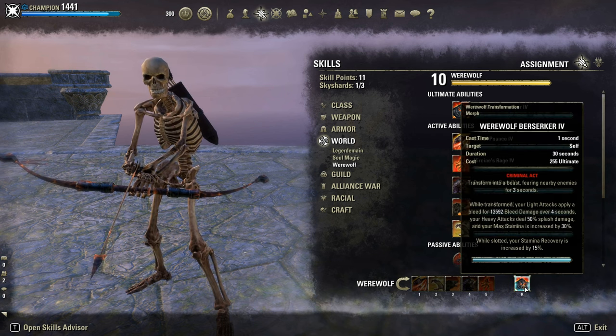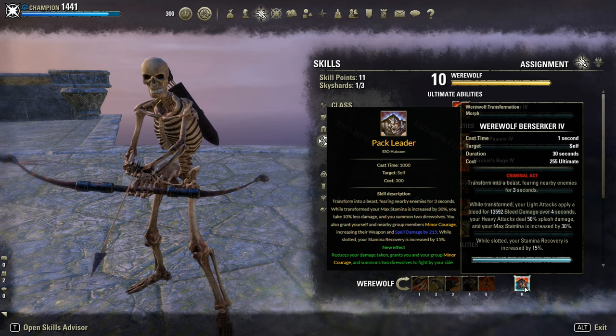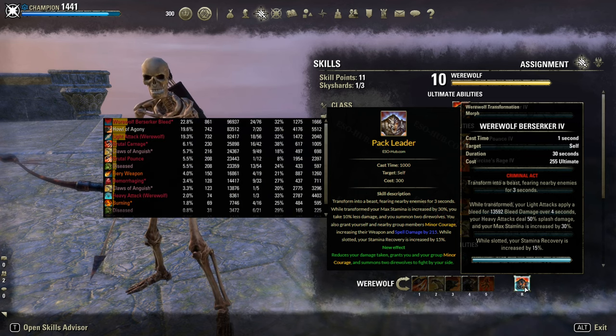Now for skills. First of all, make sure to use the Werewolf Berserker Ultimate. The other morph, Pack Leader, is not worth in my opinion. Yes, it will give you more tankiness, but at the cost of a ton of damage — the bleed DoT of Berserker is insane; it's basically our main DPS.